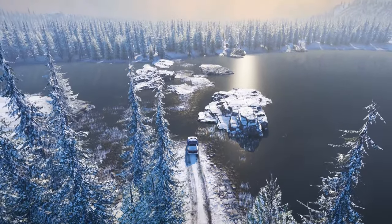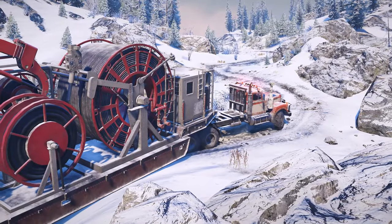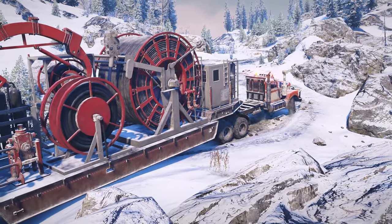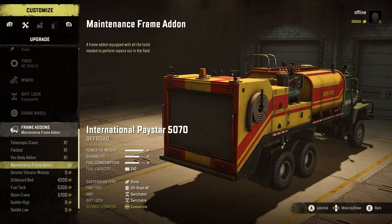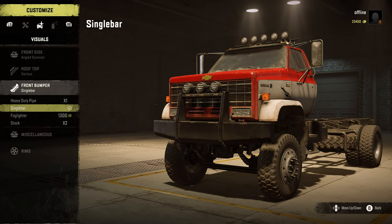Vehicles can be outfitted with snorkels for deep water traversal, chained tires for attacking snow, and much more. Deep visual customization is also available, with a wide assortment of paints, decals, rims, and lights.